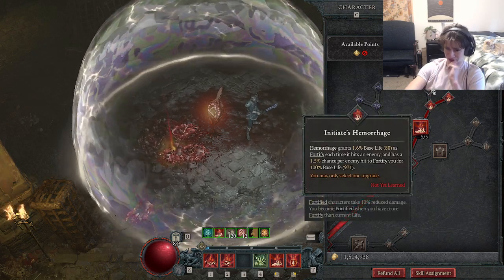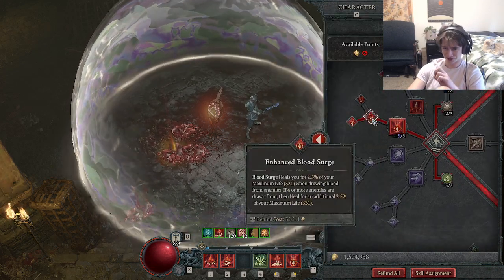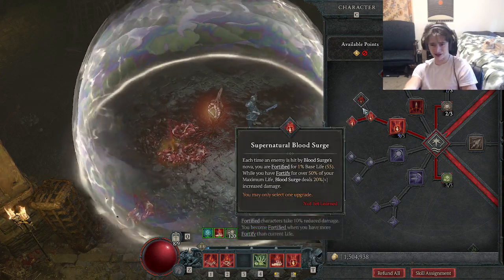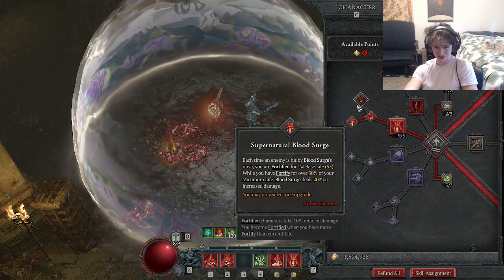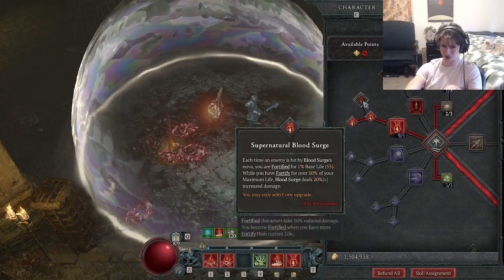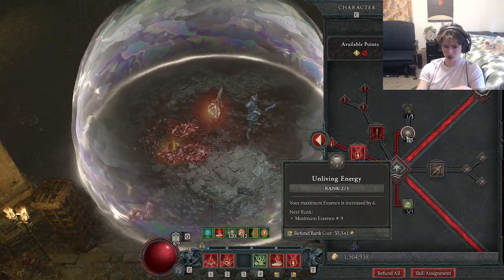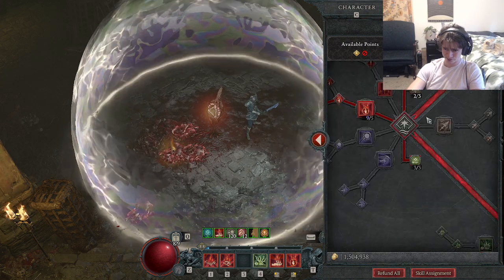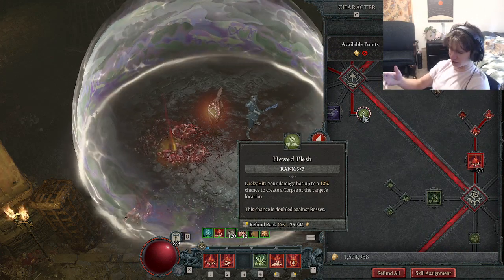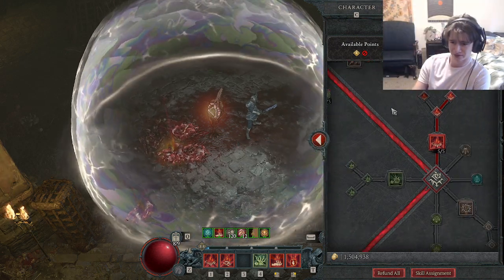Max out Blood Surge, Enhanced Blood Surge, and then you want to get the Overpower Blood Surge. There is a supernatural Blood Surge you'd take if doing a Blood Surge build not about overpower, but this one is all about overpower. I have two points in Unliving Energy — not that important. Max out Hewed Flesh because there's a Paragon legendary we get where we get damage reduction for corpses nearby, and it also allows us to get Corpse Tendrils.